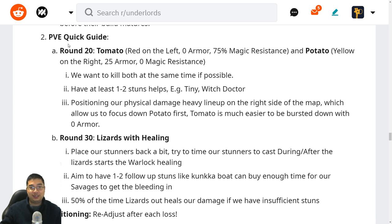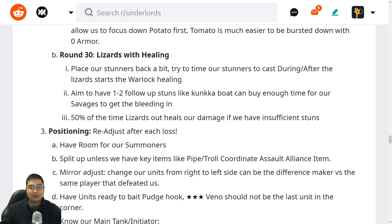We have a special highlight with the PvE quick guide for rounds 20 and 30. For round 20, we're facing Tomato and Potato — one red, one yellow, Ursa Warriors. The red one on the left has 10 armor and 75 magic resistance; the yellow one has 25 armor and zero magic defense. We want to kill both at the same time if possible. Having one to two stuns like Tiny and Witch Doctor helps a lot. The key is to position our physical lineup on the right to focus the yellow one first, as the red one is easier to kill with no armor. If we accidentally kill the red one first, the yellow one becomes super aggressive and mows down the entire team — positioning is key.